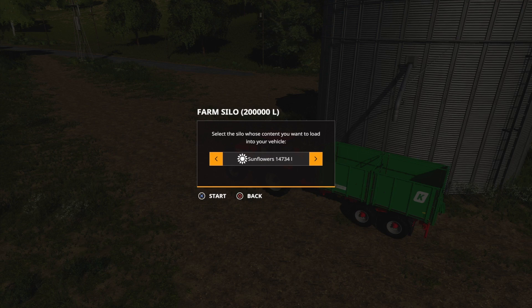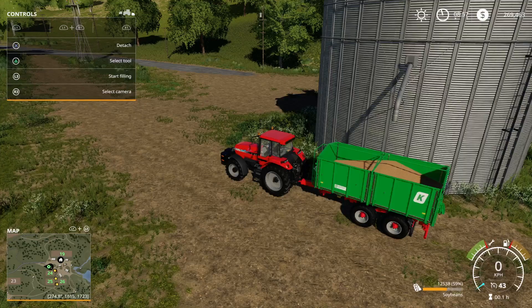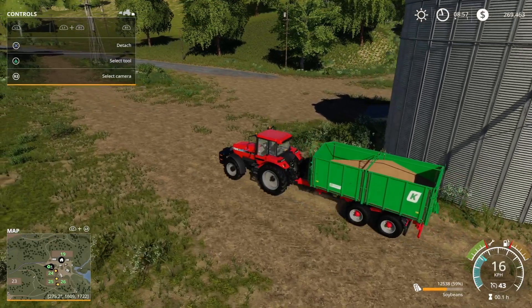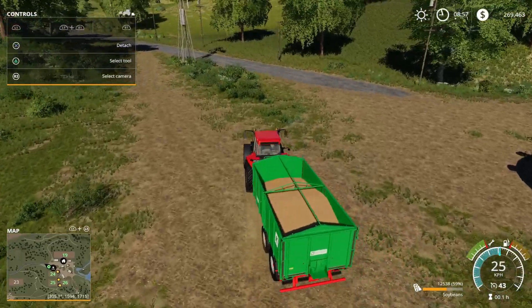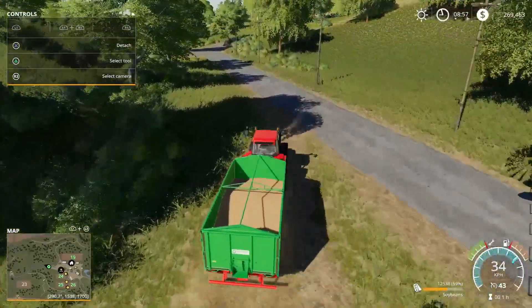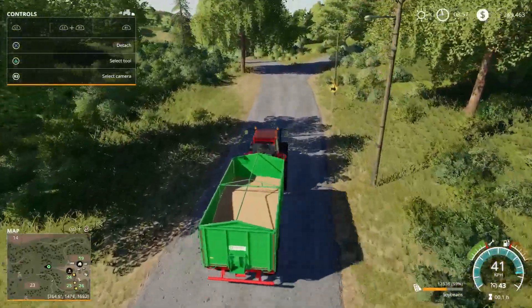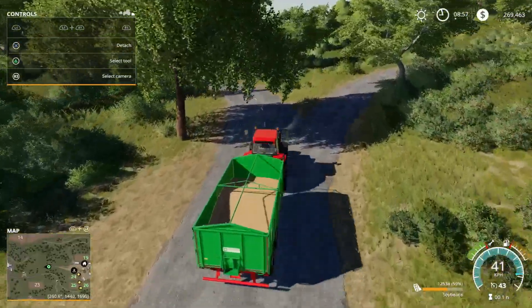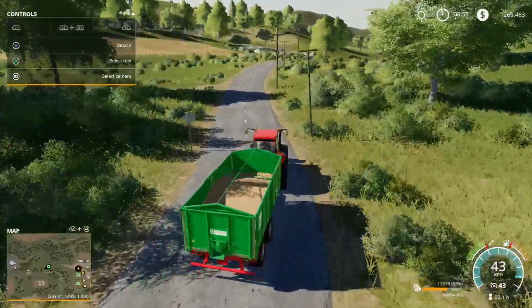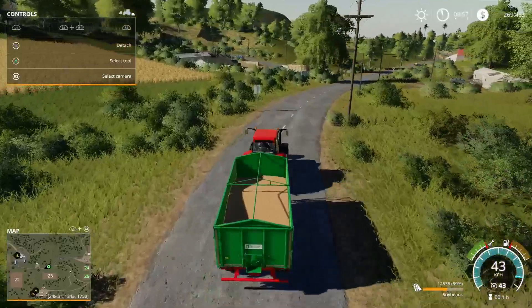I press L3, which brings up the menu, and there's the soy bean. I press start and we fill the trailer. This is the reason I went and bought a bigger trailer. The original trailer has only an 8,000 litre capacity. If I'd taken 8,000 litres to the pork grain elevator and sold it there, by the time I came back for the other 4,000 litres the price would have probably gone down. By selling it all at once, I get that same price for all of it together.